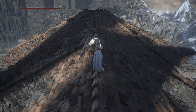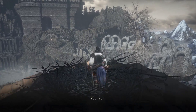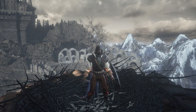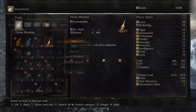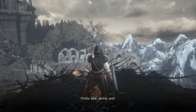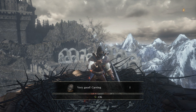A little fall damage never hurt anyone — unless you were extremely low on health at that point already. The first Pickle-Pee item we'll be giving them is a Divine Blessing, and we get our first wood carving: the Very Good carving.